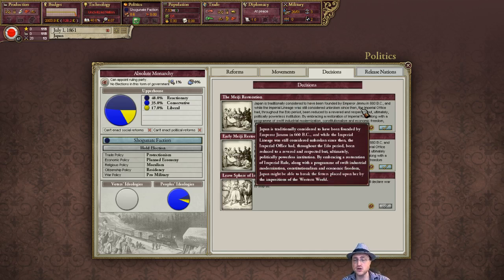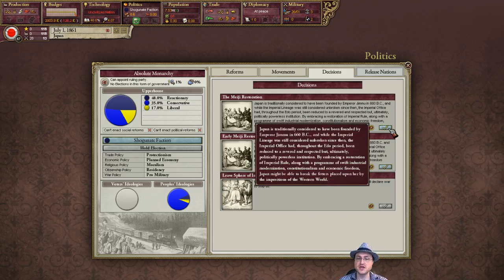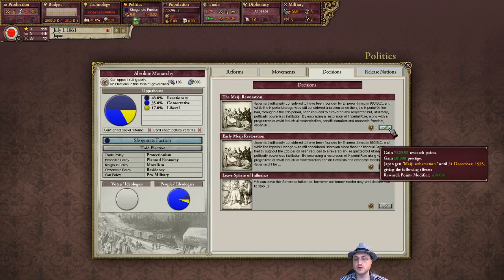We are starting the game in 1861. That ensures that we are sphered by the United States, which means that we can do the proper Meiji Restoration as opposed to an early Meiji Restoration. This will give you a whole bunch of research points and prestige, a big research modifier, and kickstarts our progress down the road to westernizing. So we're going to grab that.